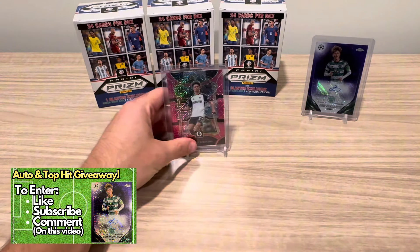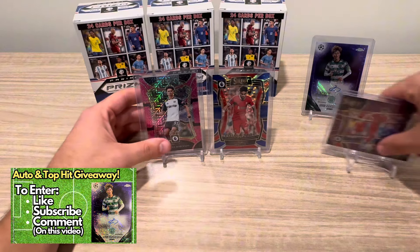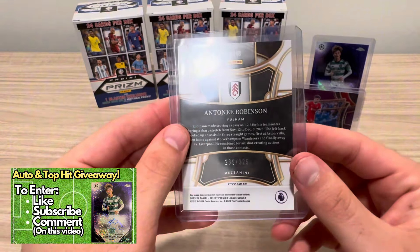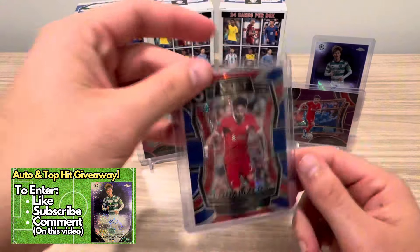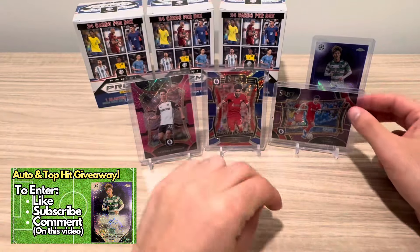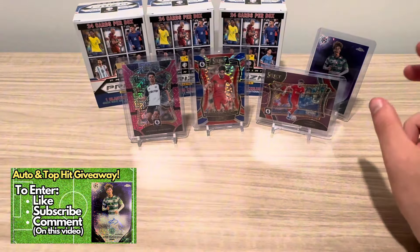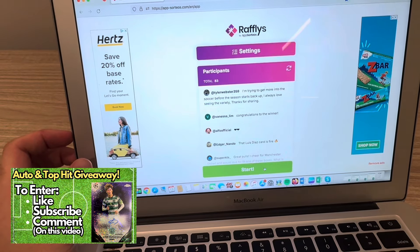My last soccer video, I ripped open two Select blasters of the English Premier League. So these were the top hits y'all commented on: there was a pink parallel of Anthony Robinson numbered to 325 — a nice American hit — a blue pulsar insert Equalizers of Luis Diaz, and also a purple field level of Luis Diaz. I've got the random commenter pulled up, and I'll pick a winner. Thanks everyone for participating, let's see who wins.